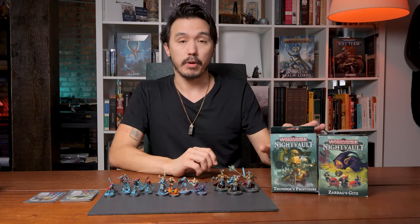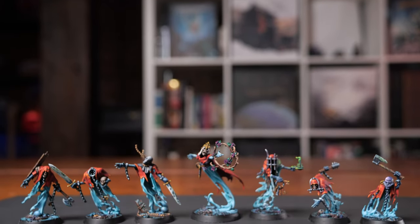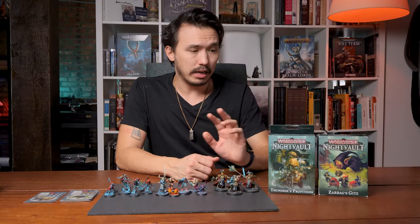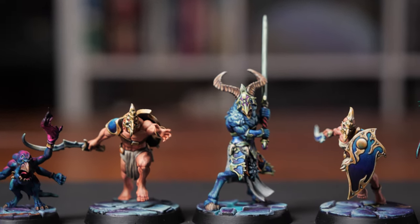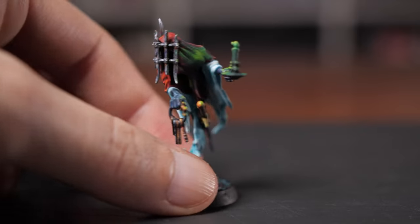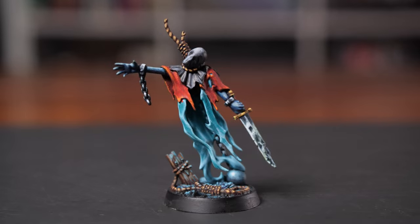Each warband comes in a box — not very expensive, about $35 roughly — and you get anywhere from three to six or seven models, each a unique sculpt. What I really like as a painter is that it lets you try different things. For these three squads I've painted, I tried three different things: some models I worked with skin, others I used OSL, and others non-metallic metals — non-metallic golds, non-metallic silvers, or ghostly ethereal effects.